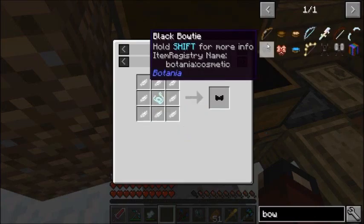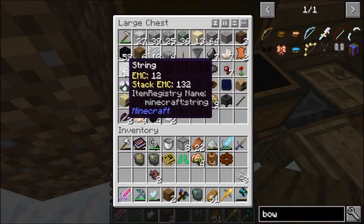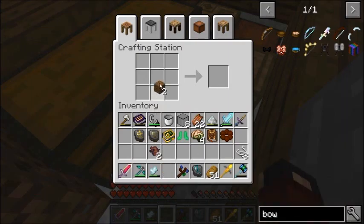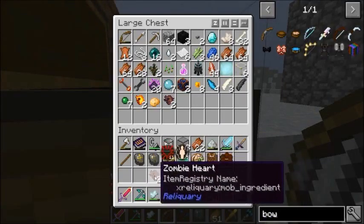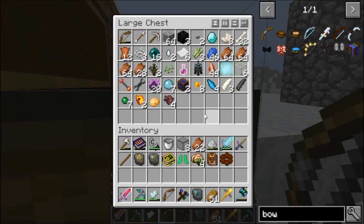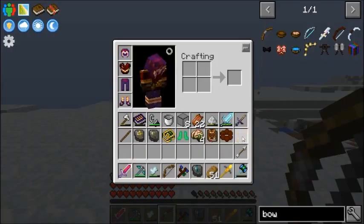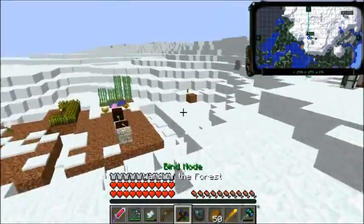I'm contemplating making a bow - I feel like I'm gonna need one. I got myself some living armor and all that, and we also got some magical reliquary items that let us fly sort of, and then I made something to help us not die against the Ender Dragon. I think we're ready. We might need some arrows though.